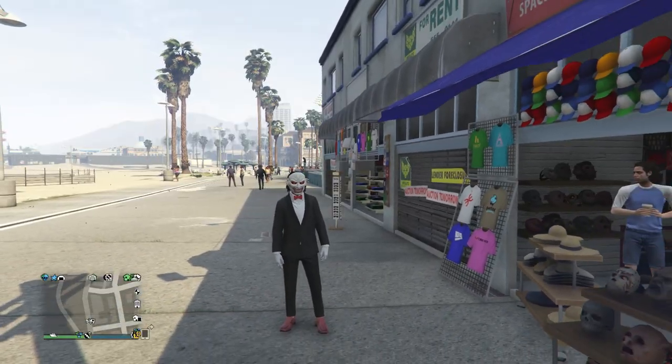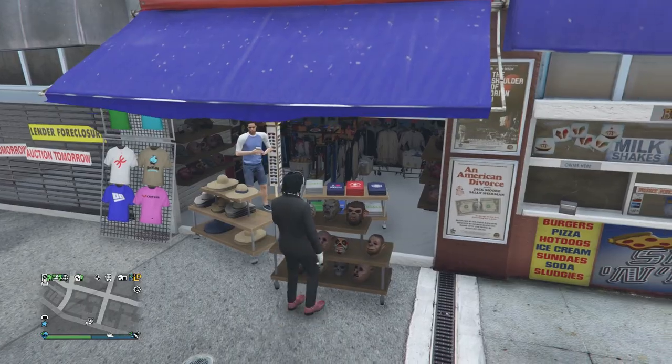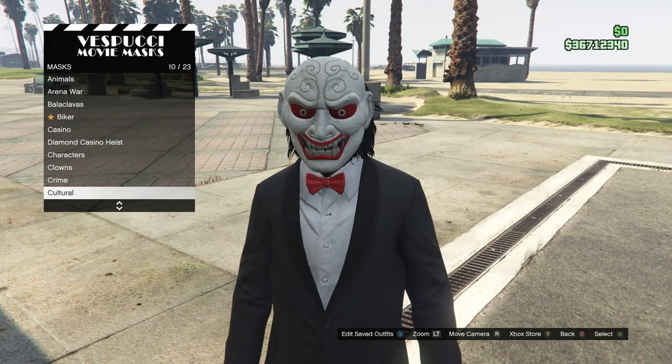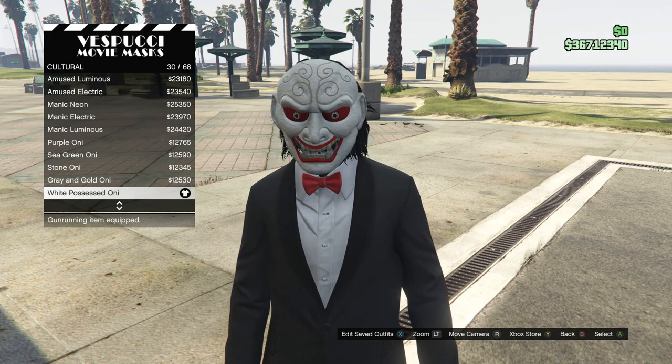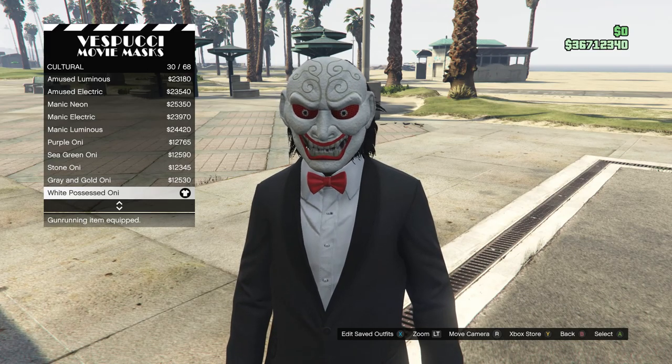At the mask store, walk over to the masks and scroll down to Cultural on slot 10. Click on Cultural and look for the White Possessed Oni mask on slot 30. Equip that mask.